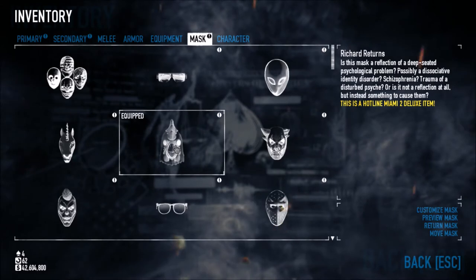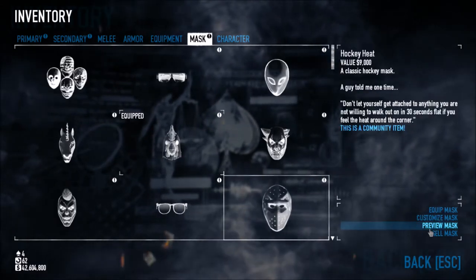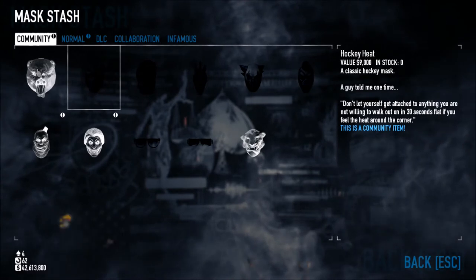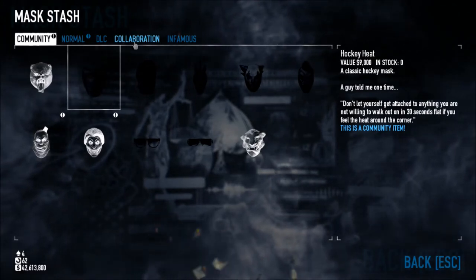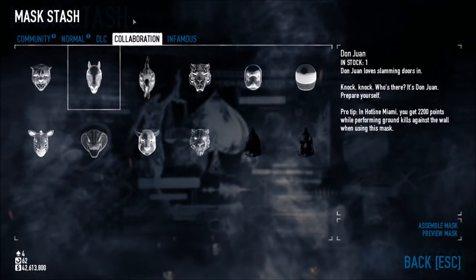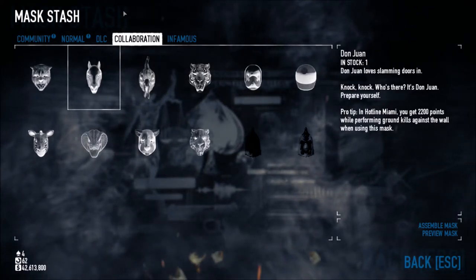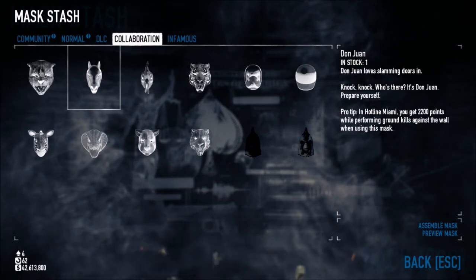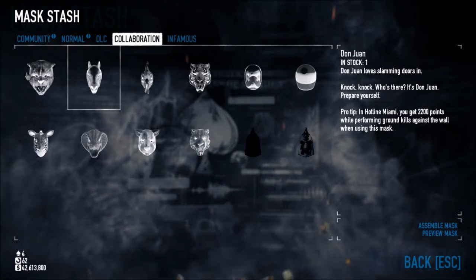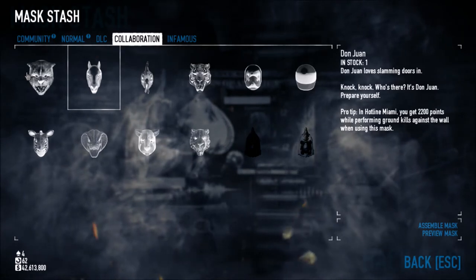So we go into masks — oh, that's a bit of a spoiler, I'm sorry. Let me just sell this mask so we can have an empty one. We need to go into collaboration because Overkill's been collaborating with the people who made Hotline Miami. We're gonna check out these new masks first, then go into the new characters, and maybe if this video gets a few more likes I'll do an extra video providing gameplay for these masks and the new weapons.